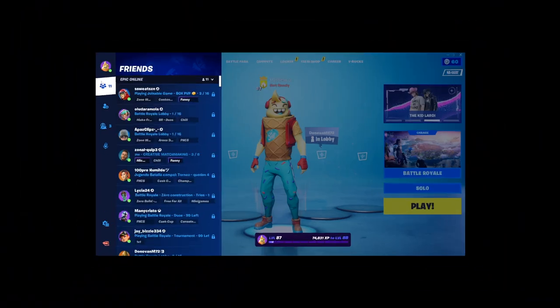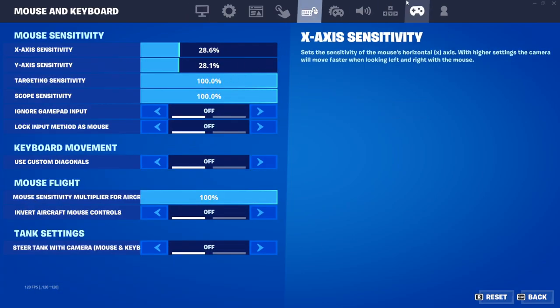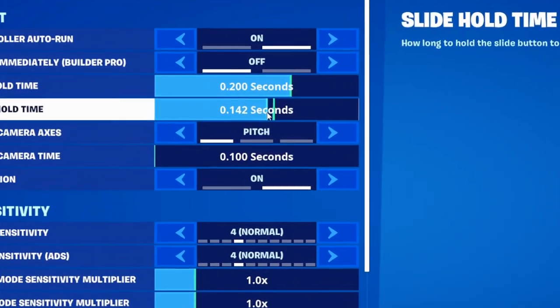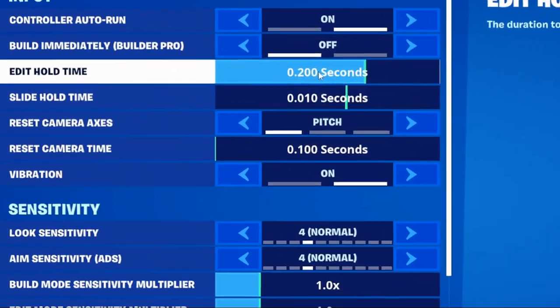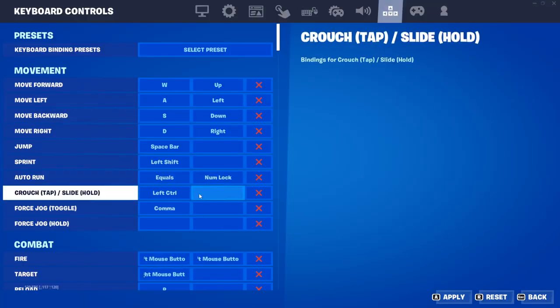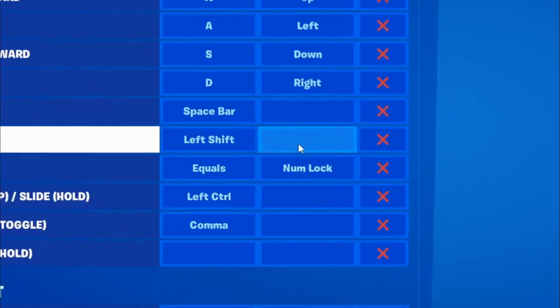Alright guys, we are literally in my Fortnite right now. All we have to do is go to settings, go to controller options, put this all the way to 0.010 and put this at 0.200. Then put the slide crouch as mouse wheel up and mouse wheel down, and you will get infinite mats. That myth is true.